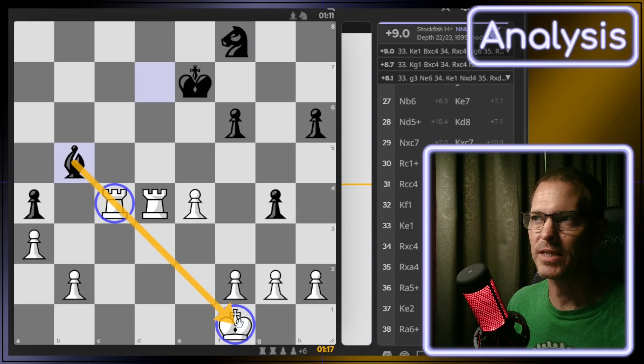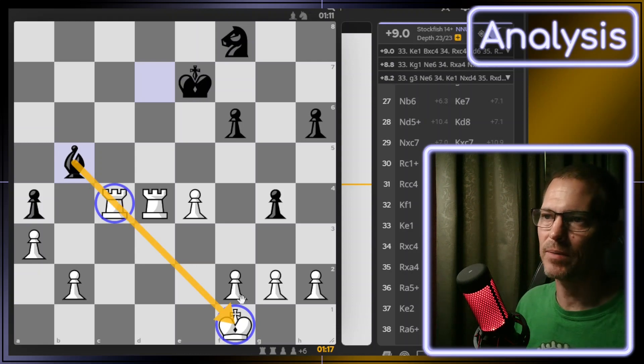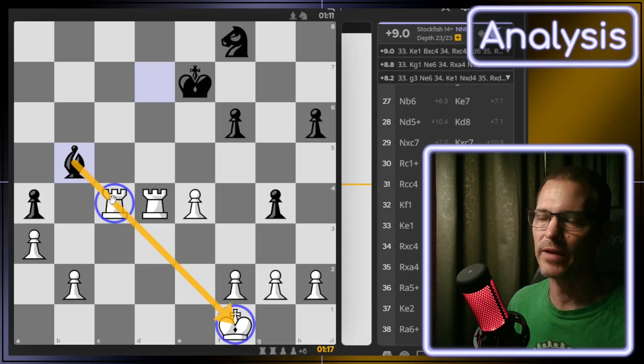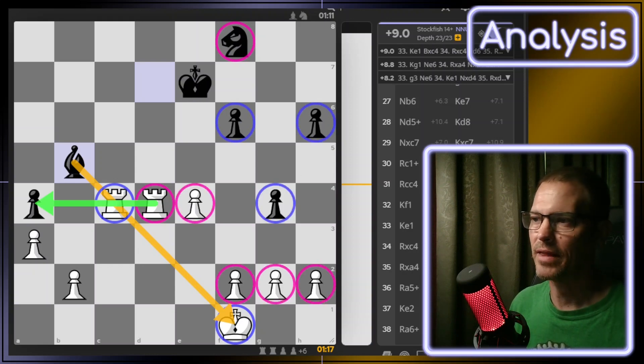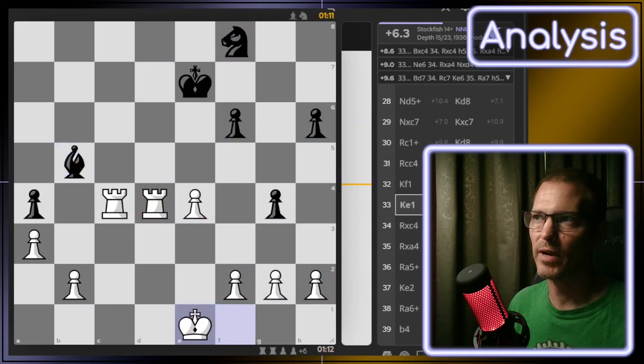I think it wasn't counted as a mistake because I was already so far ahead, but that should have been counted as at least inaccurate — moving my king into the line of fire. I give my opponent credit for catching that, as well as for playing on when they were down so far. I think the reason I'm winning the rook versus the knight after we trade off for the bishop is that I'm going to have two passed pawns, because there's nothing stopping me from taking that a-pawn after their bishop is gone, and their three pawns can't get past my four pawns on the kingside. That is what leads to the high evaluation, so I just kept bringing my king.